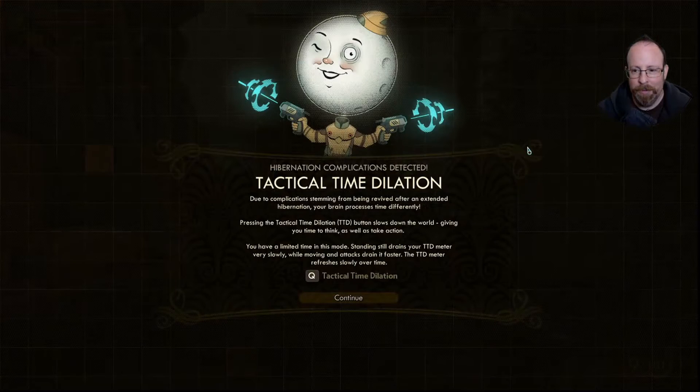Tactical Time Dilation. Due to complications from being revived after an extended hibernation, your brain processes time differently. Pressing the TTD button slows down the world, giving you time to think and take action. You have a limited time in this mode — standing still drains your TTD meter slowly, while moving and attacking drain it faster. The meter refreshes slowly over time.